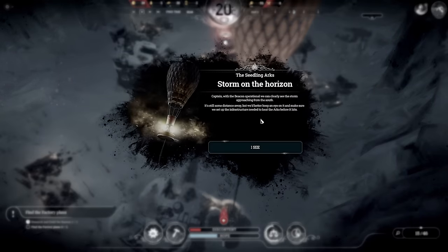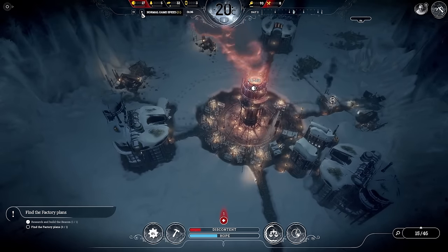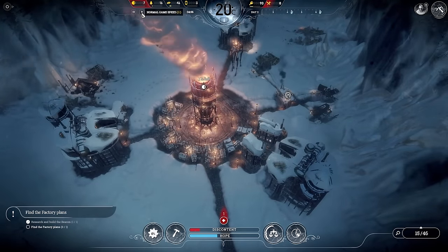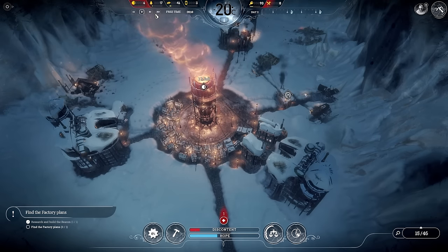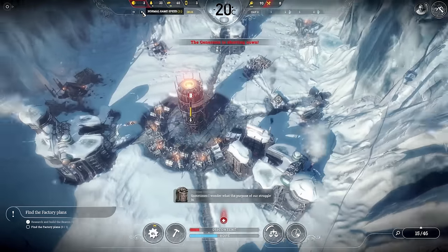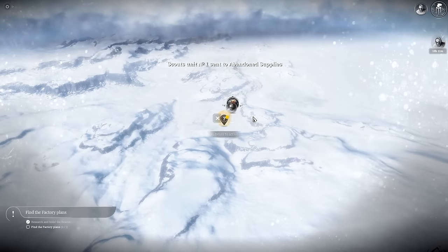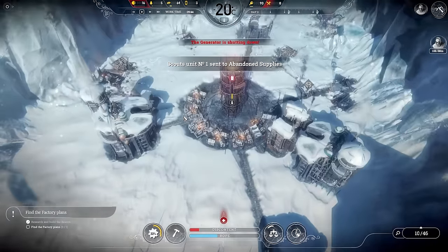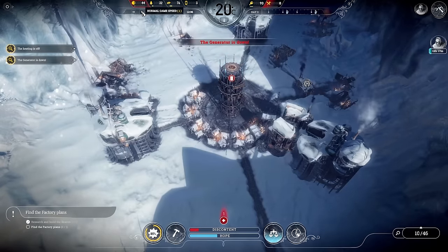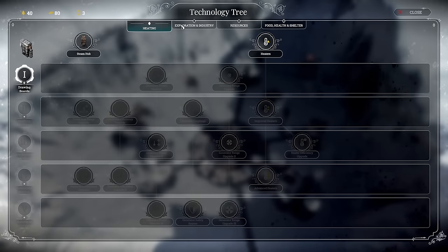Of course it wouldn't be Frostpunk without a storm on the horizon, so we're going to have to deal with that later. New Manchester is very interesting because they need a lot of resources, so we need to get automatons set up in the city fairly quickly. I want to have at least 12 — they're going to be walking all over the place, and they do cause issues by stepping on people and amputating their limbs, which is not great. We'll be going through the normal laws I do — I normally go for some of the bad laws because they just make the game easier.